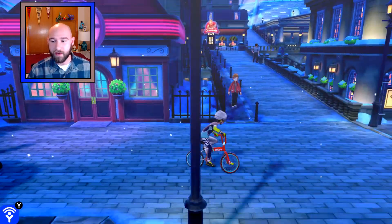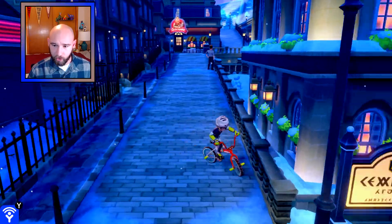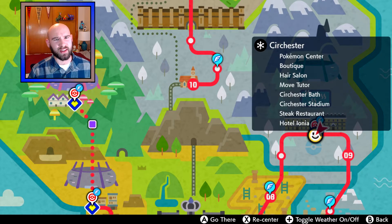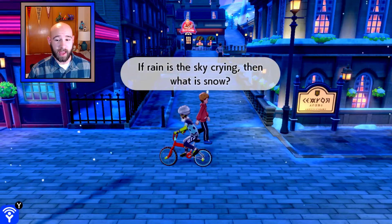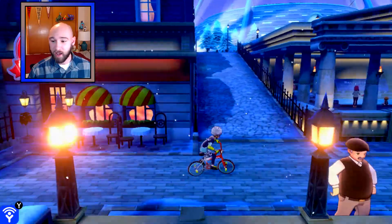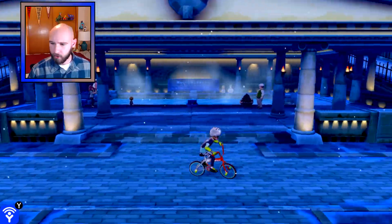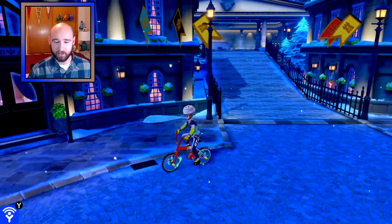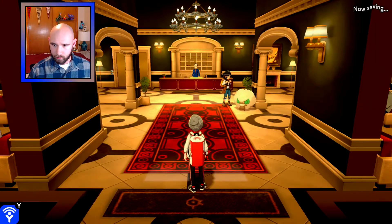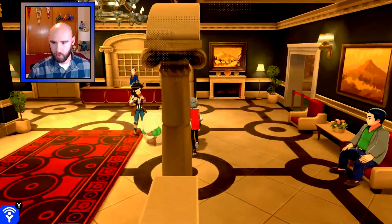Here we're going to be talking about an item that I haven't seen anyone else cover. First you're going to want to fast travel or ride your bike to... I never know how to say this town's name. Circhester? I know people in Britain say towns that end in Chester differently. Anyway, go to the Ice Town and you're going to want to go to the left-hand side of the Hotel Ionia.